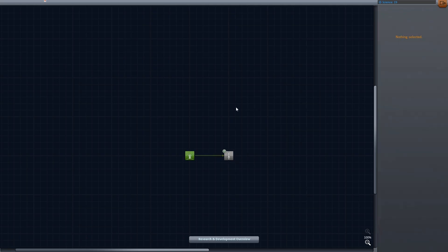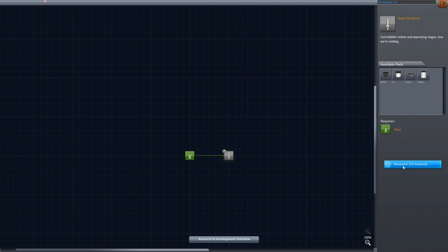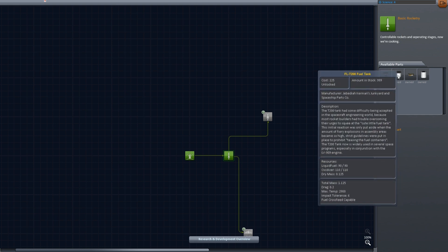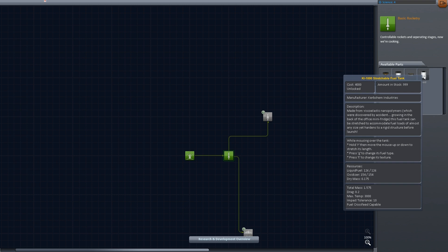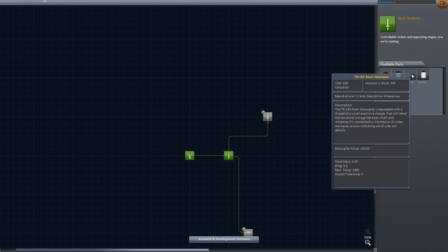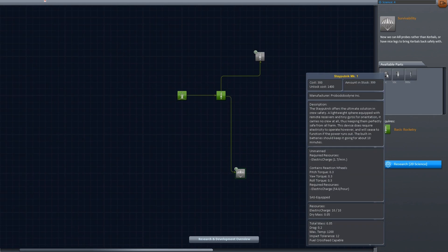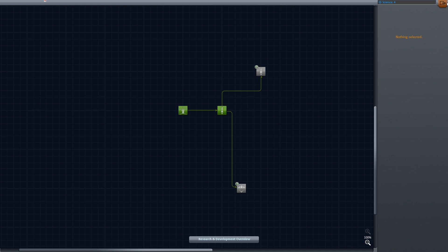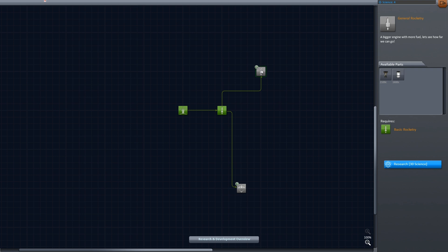Now I have 19 science because I gained 11 on that mission — crew report while flying, surface sample, EVA report, and recovery of a vessel that survived a flight. I believe that means I get to unlock the next science tab. The next tab for basic rocketry costs 15 science. We get a liquid-fueled rocket engine, liquid fuel tanks, and stack decouplers. We also open up a little probe core, goo containment units, landing struts, and general rocketry with bigger engines. The little engine and a stretchy fuel tank — let's see what we can do.